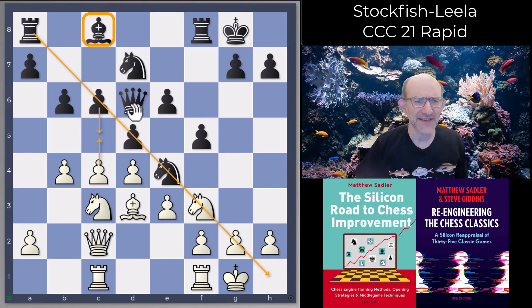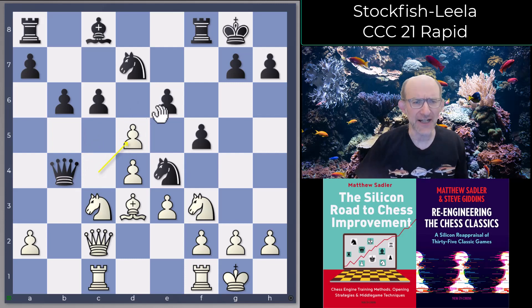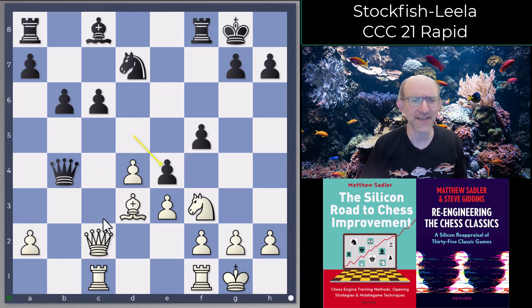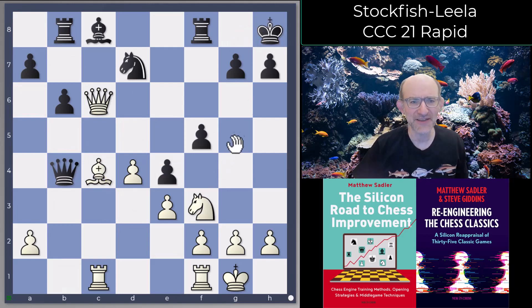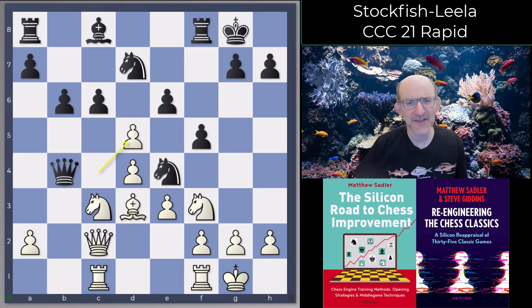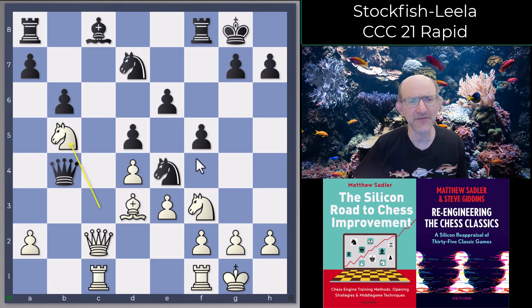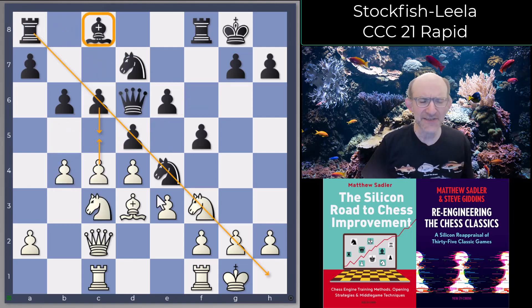So b4 was played, threatening the move c5, which is going to be quite nice because it'll block the bishop on c8. Black would ideally like to play c5 at some stage and open up this diagonal for the bishop. Now black can take on b4 — it's not impossible. We can take on d5; e takes d5 would be ideally what black would want. But then d takes e4, queen takes c6 hits the rook on a8, rook b8, Ng5 — white's quite a bit better. The engines didn't want to go near that; they just liked Leela's move, bishop b7.